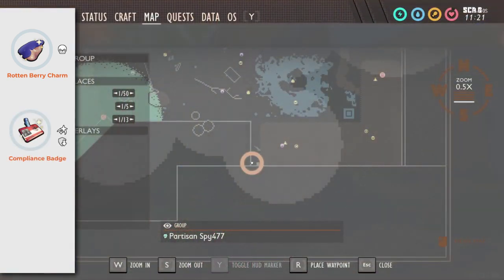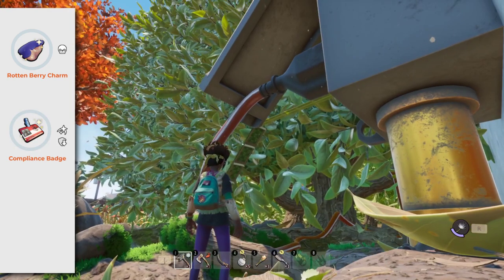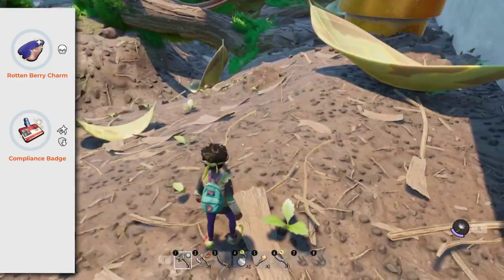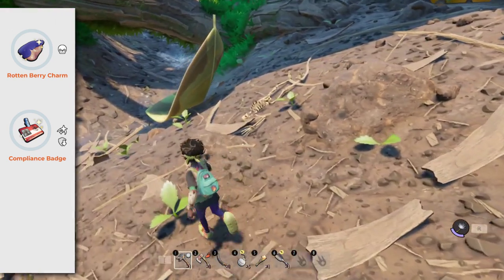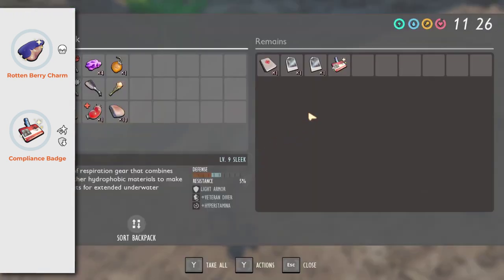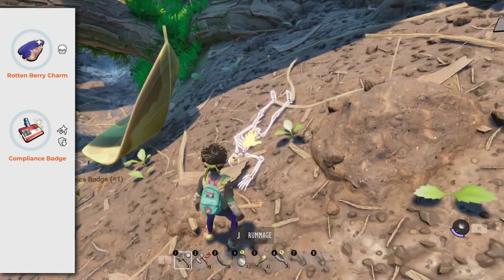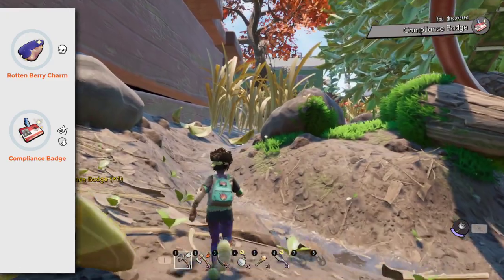Compliance Badge: you will find it right over here in this location. It will heal you a little bit when you Perfect Block, but damage taken will increase. If you are a good perfect blocker and combine this badge with the Ladybug armor set, it is a good setup. If you are not good at perfect blocking, don't use it.